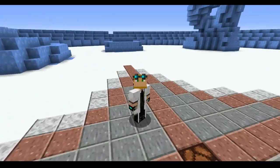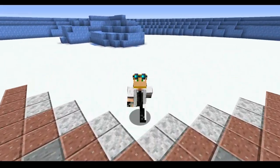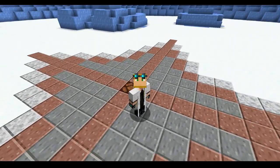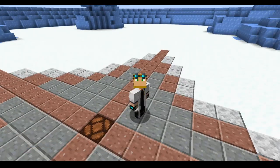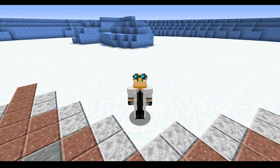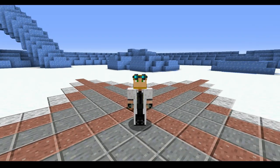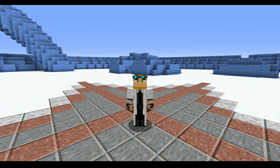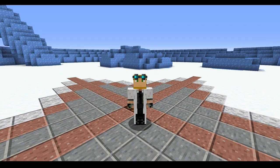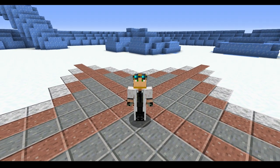Hello ladies and gentlemen, welcome back to another one of my MythicMobs tutorials. Today we're covering an especially advanced mechanic — boss spawn via items. In order for this to work, you need to have WorldGuard and MythicArtifacts. WorldGuard is optional, but MythicArtifacts is a must. If you do not have MythicArtifacts, this will not work, so find a workaround or ignore this tutorial entirely.